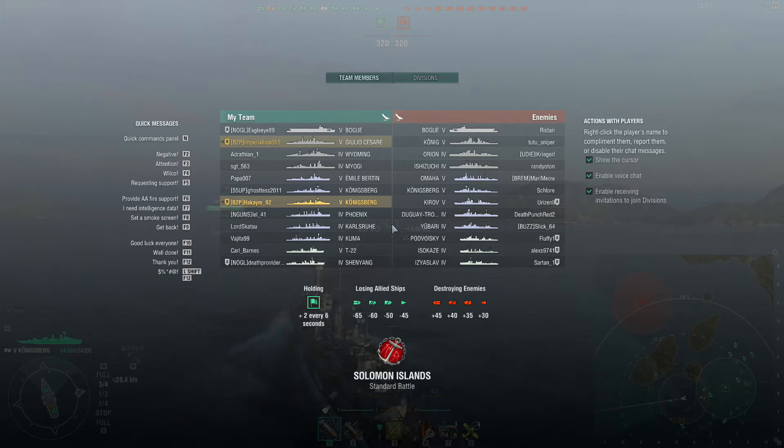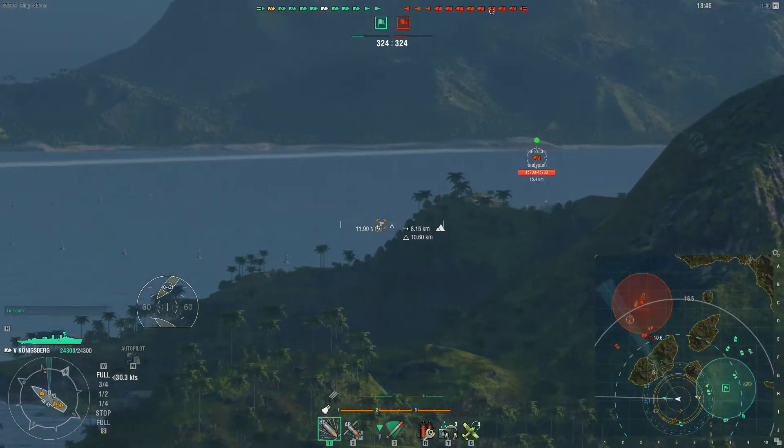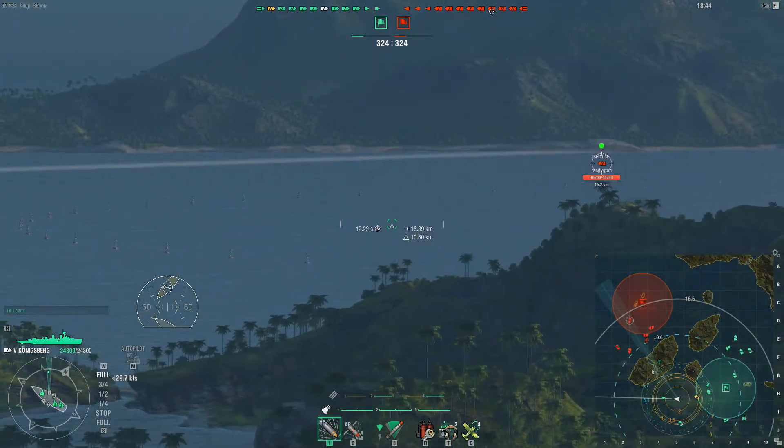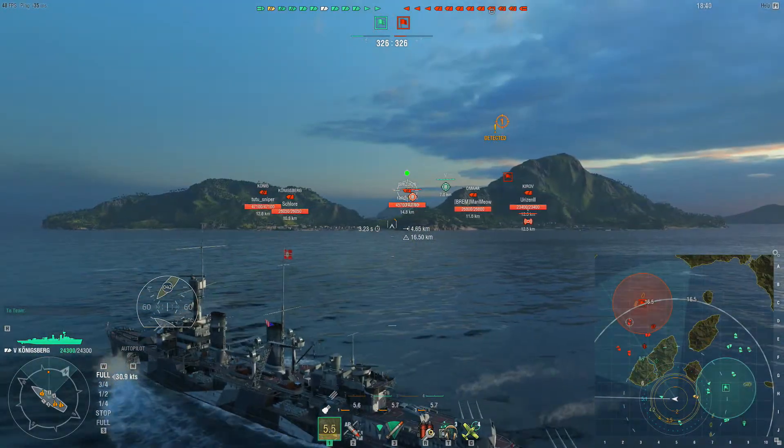On the enemy team there is a Bogue, Konig, Orion, Suzuki, Omaha, Konigsberg, Kirov, Duguay, Troy, Yubari, Podvotsky, Isikaze, and an Istoslav. This is not a bad battle — probably a good demonstration of the Konigsberg.